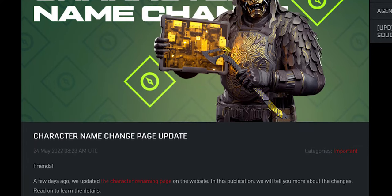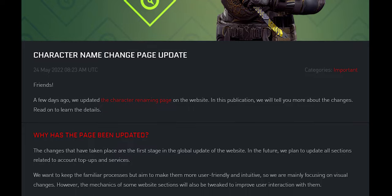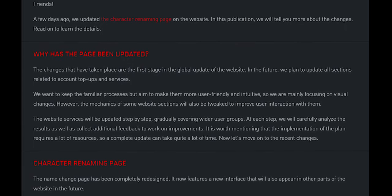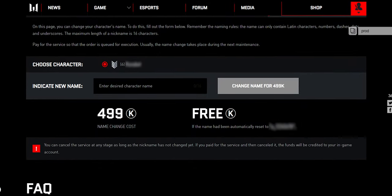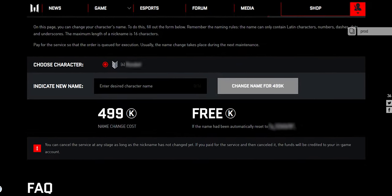The PC website has gotten an update in the character section. In the future, we plan to rework all tabs related to account, top-ups and services to make them more user-friendly and intuitive. The name change page has been completely redesigned. It now features a new interface that will also appear in the other sections of the website.